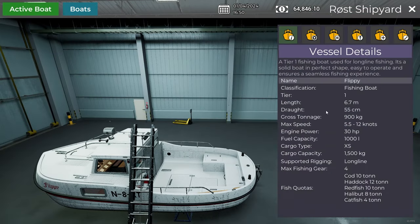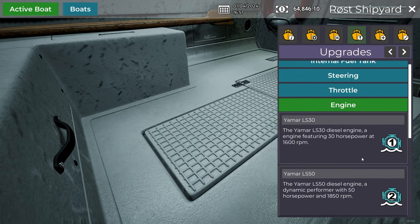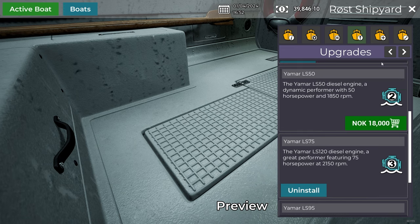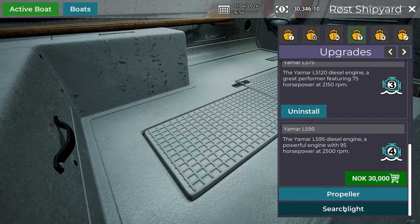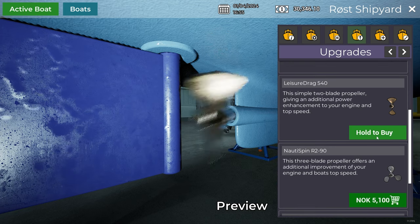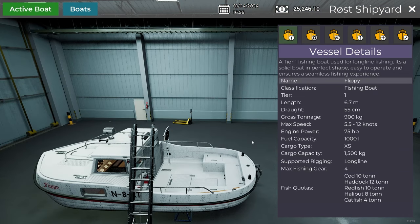Our current boat has a max speed of 5.5 to 12 knots with 30 horsepower. We can upgrade to 50 or 75 horsepower. We've got 25K — let's put that in there. Rig boat for fishing with long lines — why not, we're getting a fishing boat. That will probably be all we need — additional power enhancement to your engine and top speed. Let's get that on board.